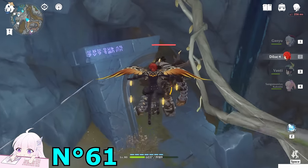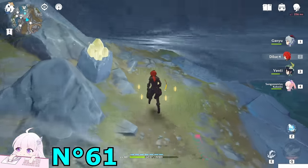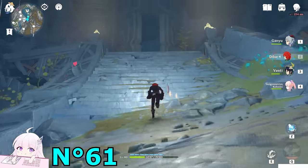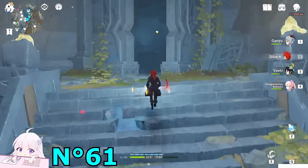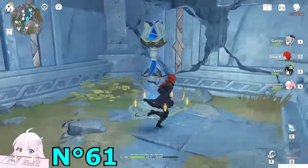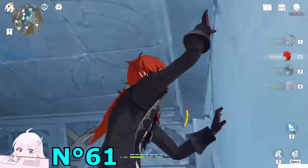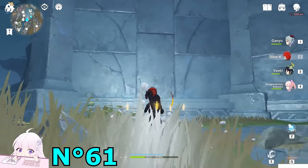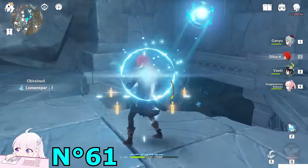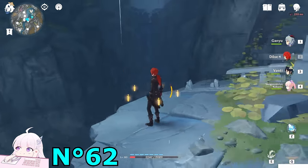Keep going toward this direction of the tunnel — just keep following the tunnel. Ignore this ringleader — he cannot follow you. Go toward this building. First time you come here, this gate will automatically open and there's an enemy — kill him. Also activate this teleport waypoint. Climb toward the top side — not from here, the other wall — climb to the top side of this building. Right behind you, you'll see the next one — collect this as well. Jump down — don't worry about that one yet.